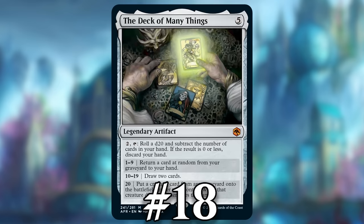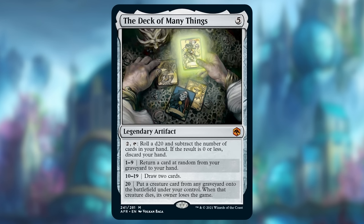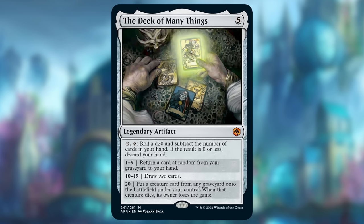Number 18: the Deck of Many Things. The Deck of Many Things is one of my favorite cards and I jam it into a lot of Commander decks for value as a way to recur things from the graveyard or draw cards, but actually making your opponent lose the game with it is almost impossible.